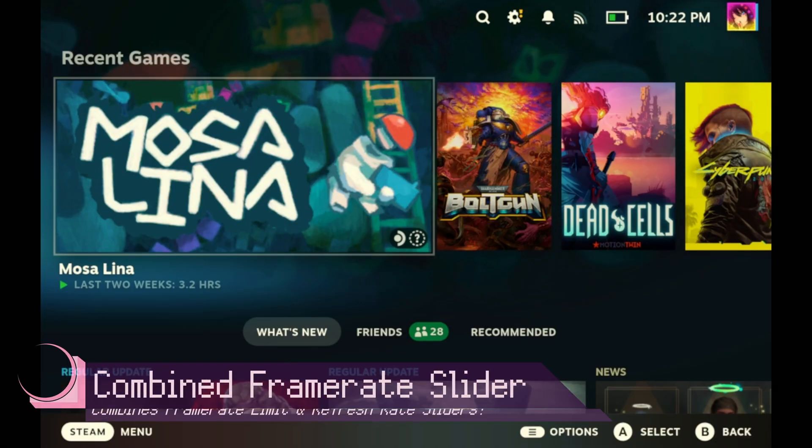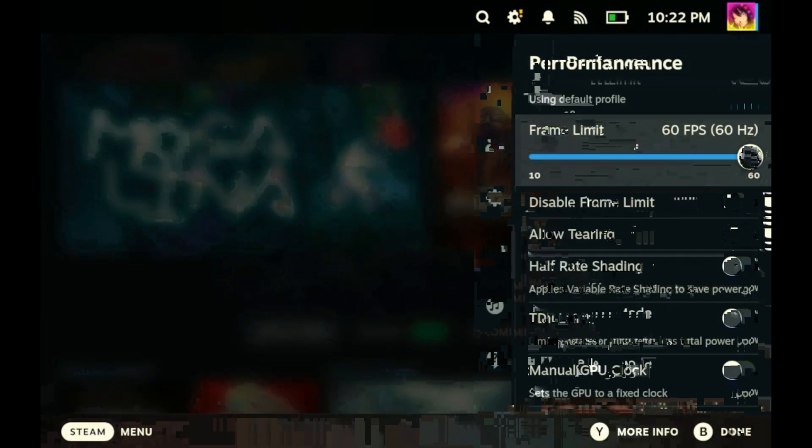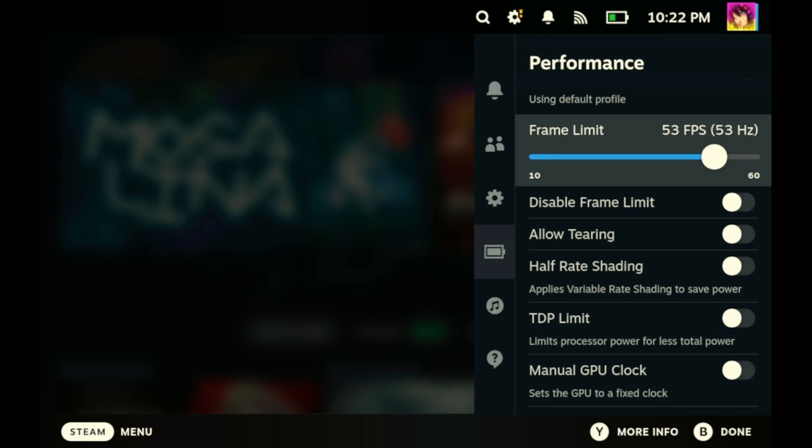Next up is the new framerate slider. The framerate slider has changed in behavior — no longer are there two separate sliders, one for framerate limits and one for refresh rate. Now it's all one combined slider. The system will automatically pick whatever the best refresh rate for your framerate limit is. For example, if you set a 20 FPS limit, it'll maintain a 60Hz refresh rate because 20 divides evenly into 60.